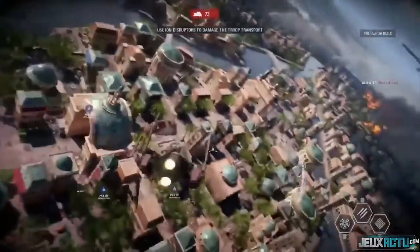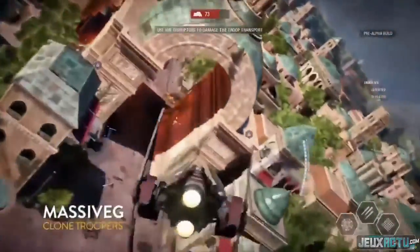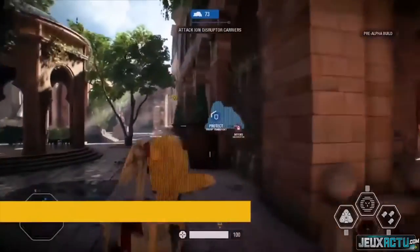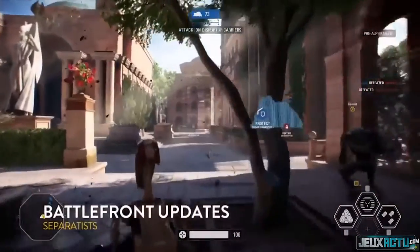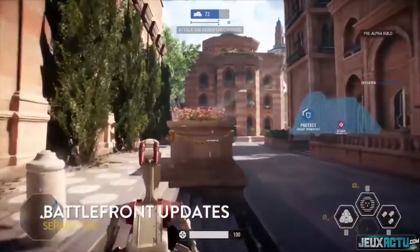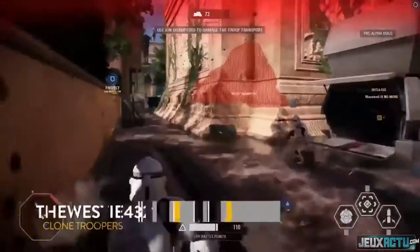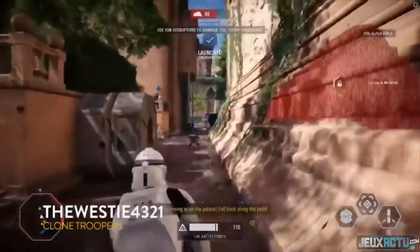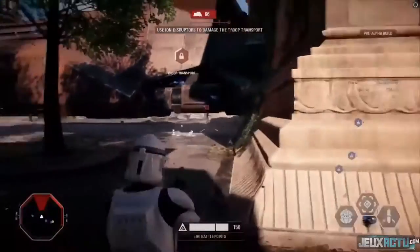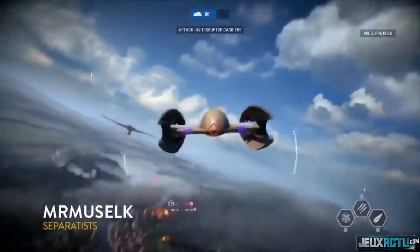Instead of finding a pickup token on the map like in the last game, you now earn points based on how well you do — kills, team play assists, or playing the objective — and you can spend those points on a special character, a vehicle, or even a hero. The battle points allow you to unlock all of those things. When we get into phase two, battle points will really play a big role. Right now it's open space with air combat and vehicles, but once we get inside, it's going to be a different story.